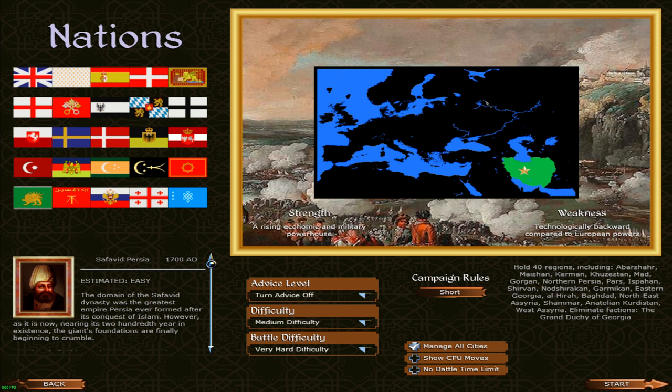All right everybody, we are back in the game. As you can see from the faction selection screen, it's going to be a brand new campaign — this is obviously episode one. It's the Luceum Total War mod. We've just finished up a South American campaign because this mod has two campaign modes: a South American one and a European/North African/Middle Eastern one. I've selected the Safavid Persian Empire.